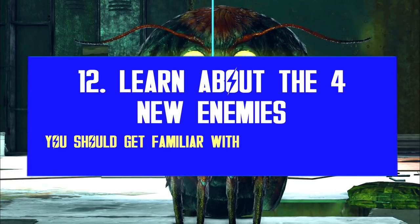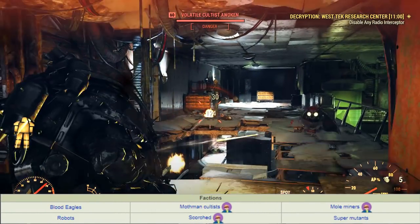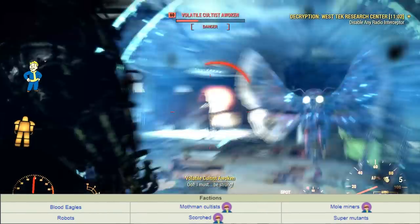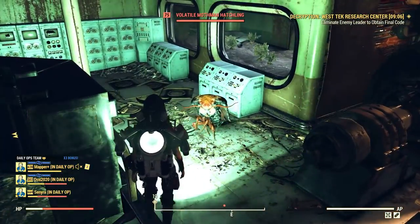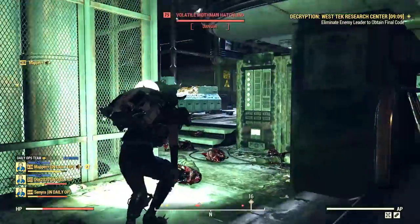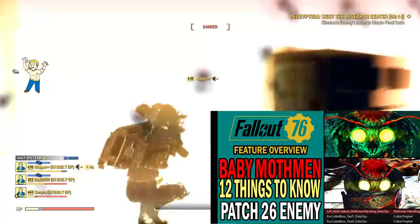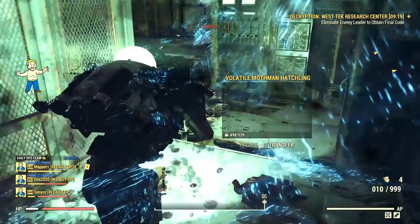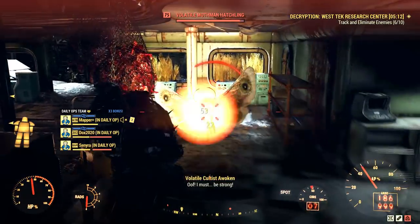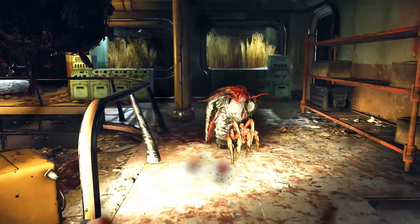Let me introduce you to the four new enemies Bethesda has added to the first Daily Ops expansion. There are three new bosses for the Scorched, Mole Miners and Cultist factions. The fourth new enemy is the Baby Mothman — the Mothman Hatchling — which appears through a Daily Ops encounter while fighting the Cultist faction. If you wish to learn more about this cute, deadly creature, feel free to watch my other video, where I share everything I discovered about it: its unique skills, defenses, behavior and so much more.